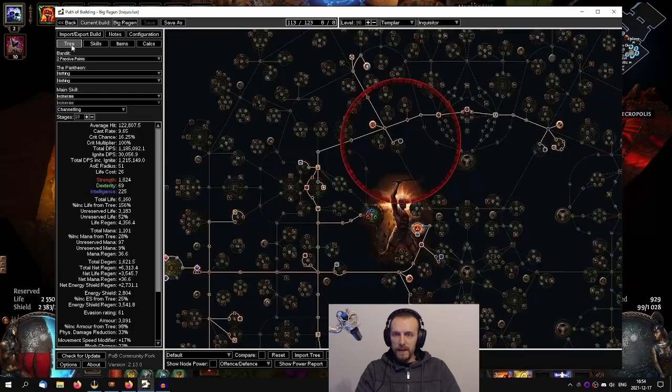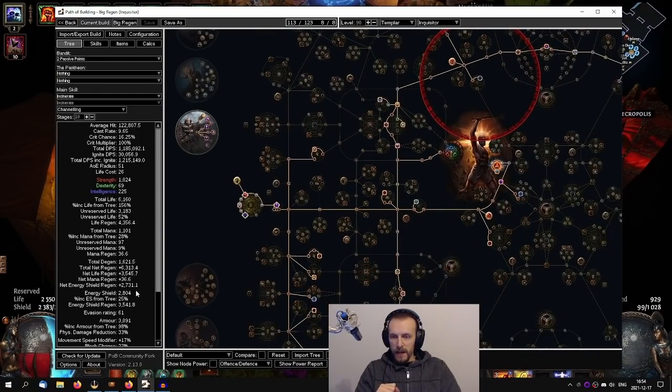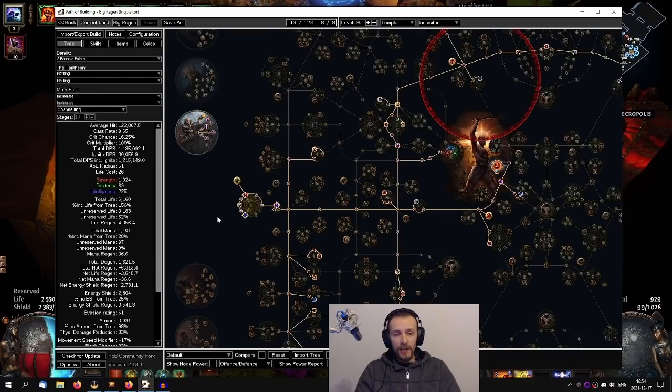The build that I have planned is not up to date because I'm still swapping items. I'm aiming - at first I thought I'm going to reach 10k combined life plus ES regen, but it's going to be less. I ran into a couple of issues where I was just dying way too quickly from chaos damage. So I had to adjust the build and I'll probably only get around 5k life plus energy shield sustain in the plan - I have like 6k actually, and I may get more because I don't have a couple of regen items yet.